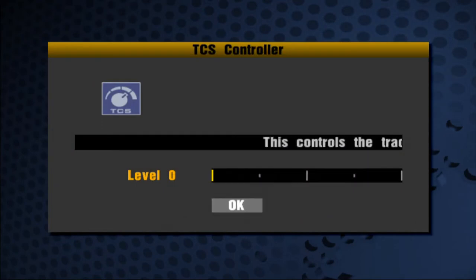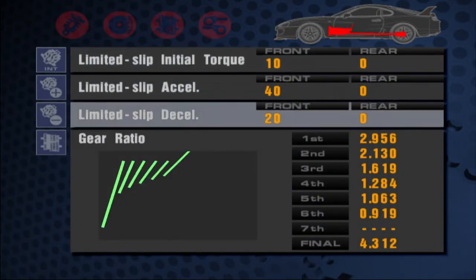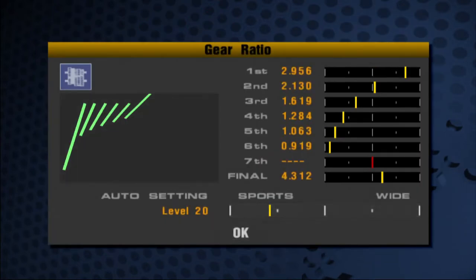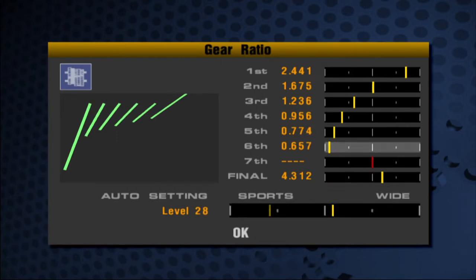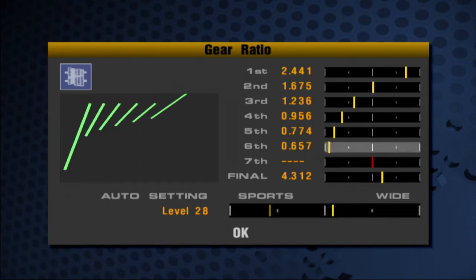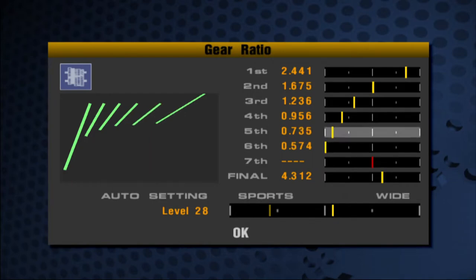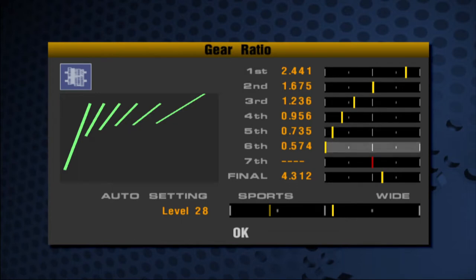First thing I'm going to do is drop the TCS all the way down and drop the active stability management all the way down. I always recommend TCS at 0 or 1 and ASM at 0. For the gear ratio — this is very important. Whenever you buy the full customized transmission it will lower your gears significantly, which improves acceleration but decreases top speed, so you'll cap out quite early. To remedy this, I put the auto setting around the middle, a bit higher, then go to sixth gear and hold L1 until it goes all the way to the left side, and do the same for fifth. Basically, the first five gears are what you want and the sixth is just a top speed gear.